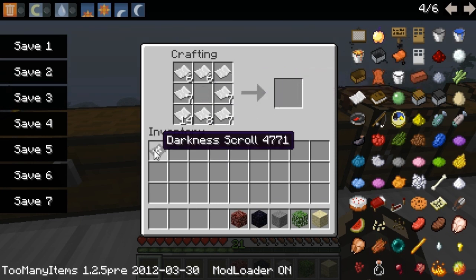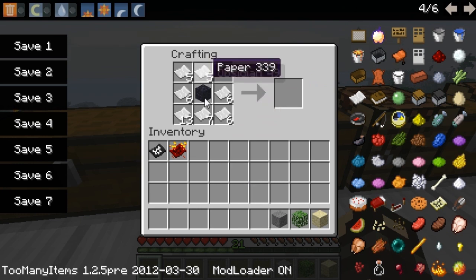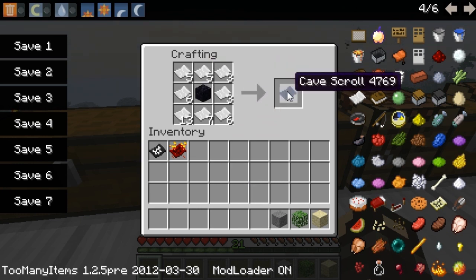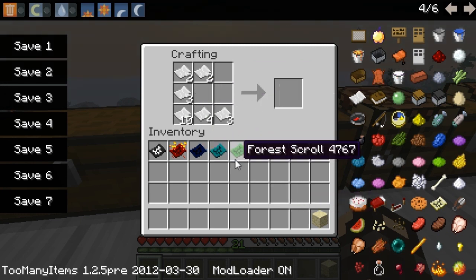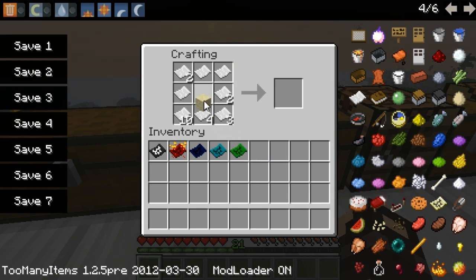For the fire scroll, use nether brick or netherrack in the center. Obsidian in the middle makes the cave scroll, stone in the middle makes the mountain scroll, leaves make the forest scroll, and sandstone in the middle makes the desert scroll.